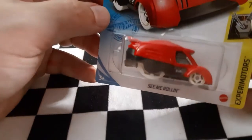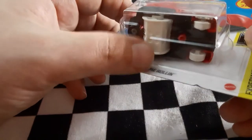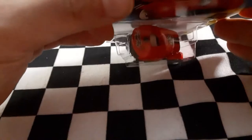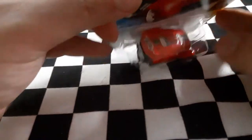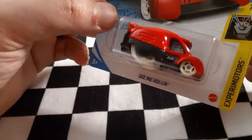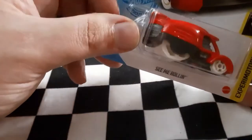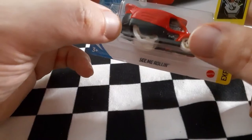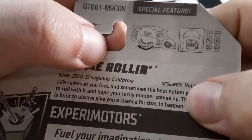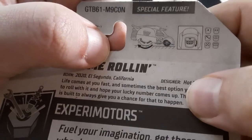Next up is a cute little model — I've seen it doesn't roll real quick, probably because of the big wheel on the back that's supposed to be a die. It's called See Me Rolling, part of the Experimenters. It's definitely an interesting casting, and even if it doesn't go really quick I'm pretty excited to see it go. When you roll the wheel you can see what number it lands on.